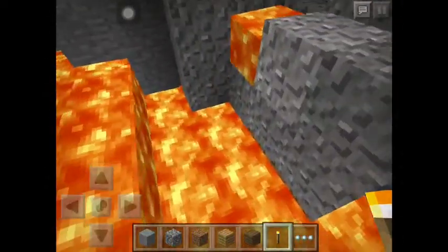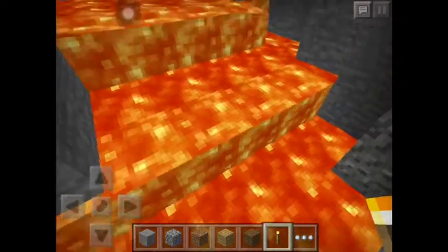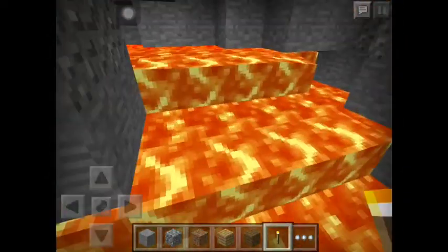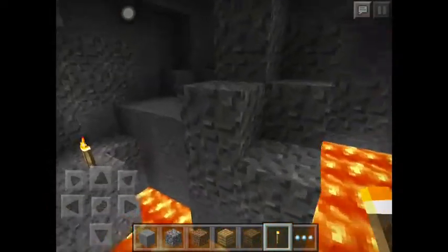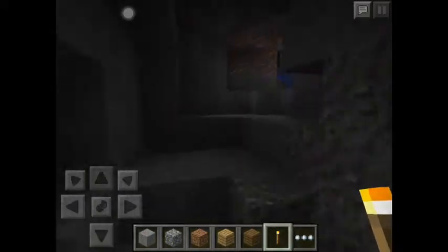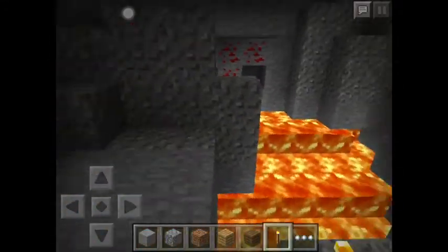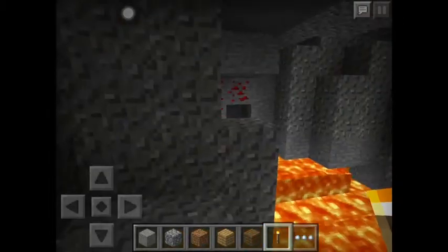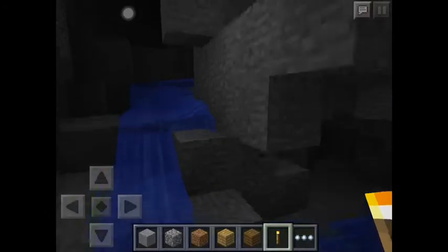The lava doesn't seem to be spreading at all — even this line of lava is not spreading. I'm not sure if it's a bug or if my device is too slow; I'm using an iPad 2. At least you find a mineshaft, a very good cave, and some redstone here.